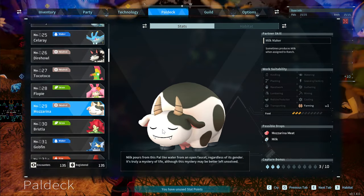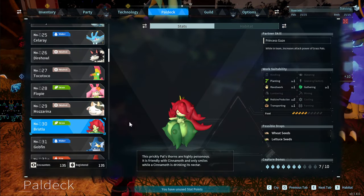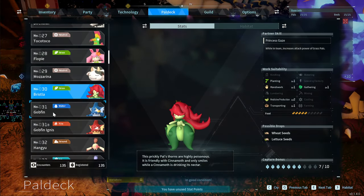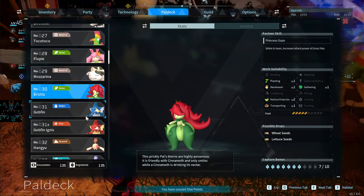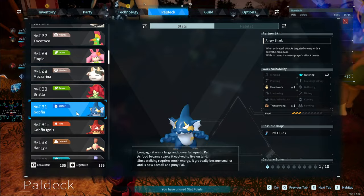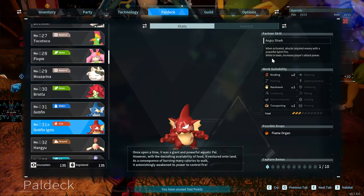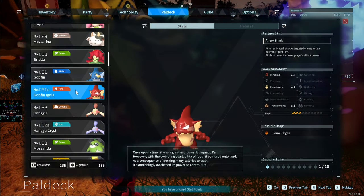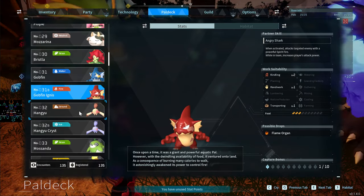Bristla has a bunch of mid-game abilities for medicine and protection. Gobfin and Gobfin Ignis have Watering and Kindling, and when on your team they increase the player's attack power — so you just need them in your party lineup to get that attack boost. Great if you're trying to make yourself stronger.